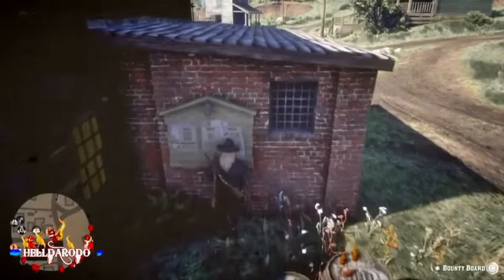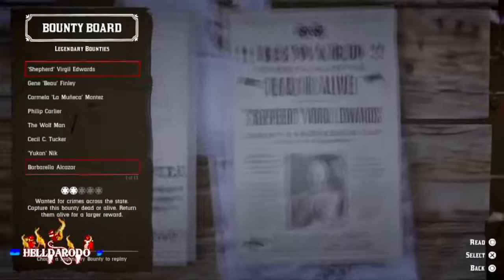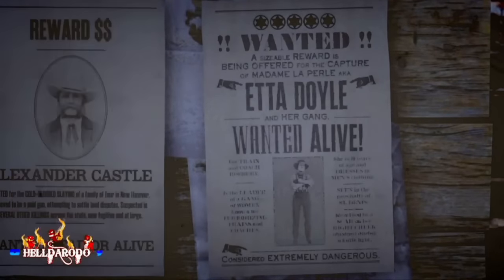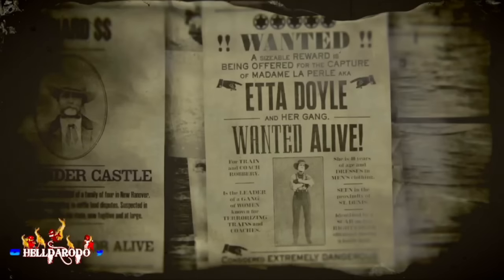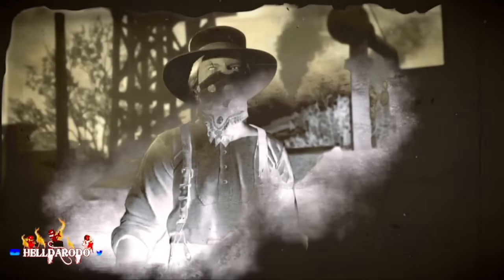Hey guys, what's up. El Dorado - first thing you want to do when you spawn in on Red Dead Online: make sure you have the bounty hunter role with the legendary bounties. We're going to come over and pick Etta Doyle. Yes, everybody knows about this, but I've been getting a lot of questions. I'm going to show you two ways of doing this - there's actually three, but the third way...